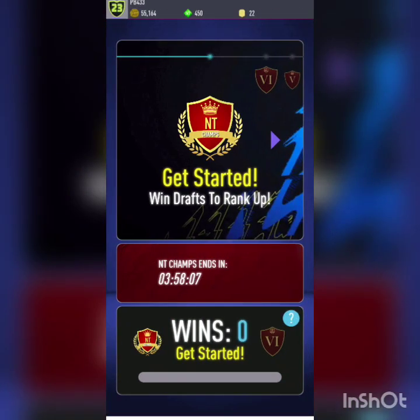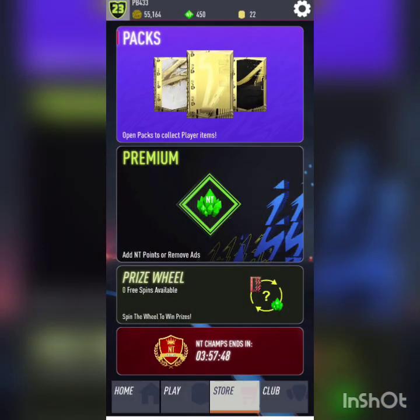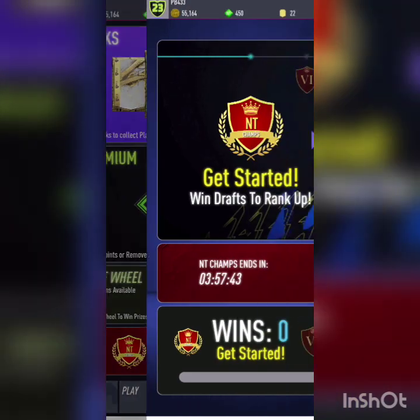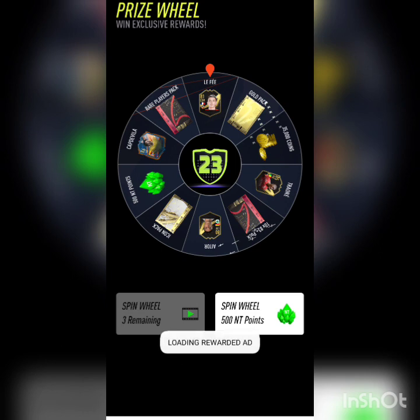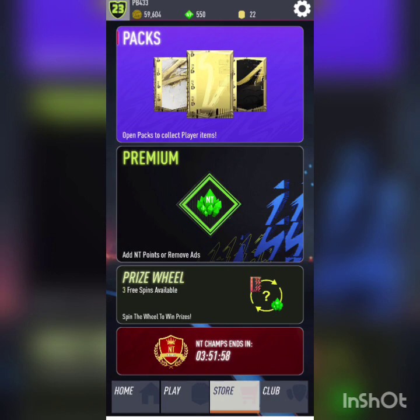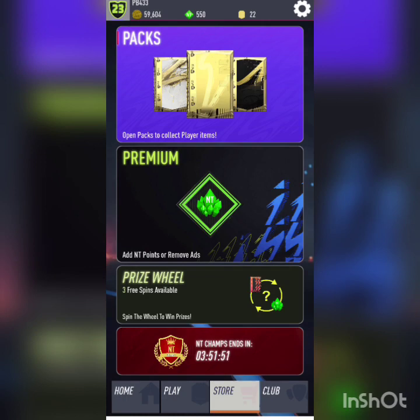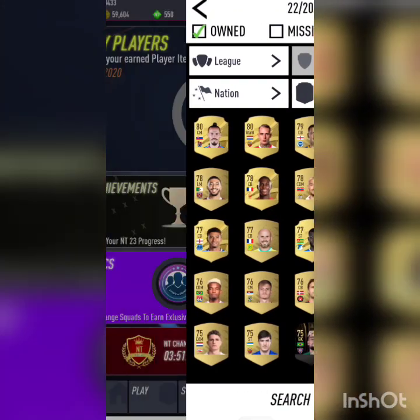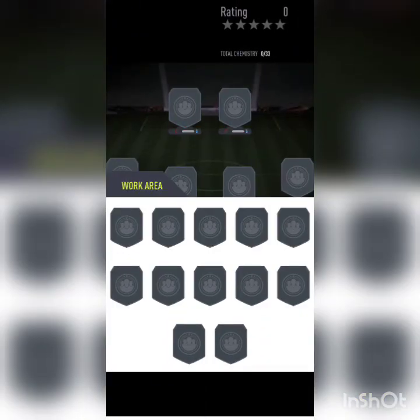For NicoTom Champs, we have to win drafts to rank up, and Champs ends at some point. Win a draft battle, win a classic or retro draft. Win as many drafts as possible between 5pm and 9pm every day to win — and we're right on time, it's just about 5pm. For the prize wheel, we have zero free spins. We need 500 NicoTom points, which we have 550 of right now, and we'll have a reward ad soon apparently.